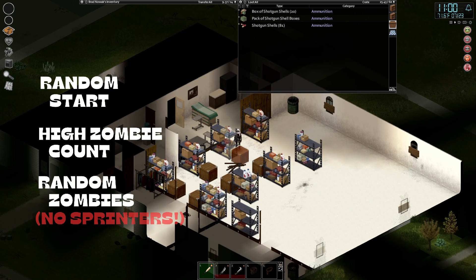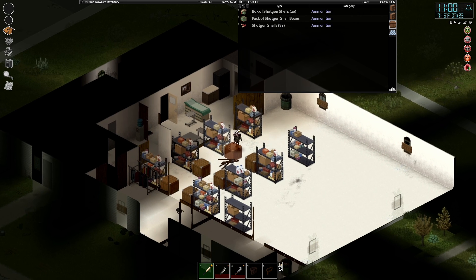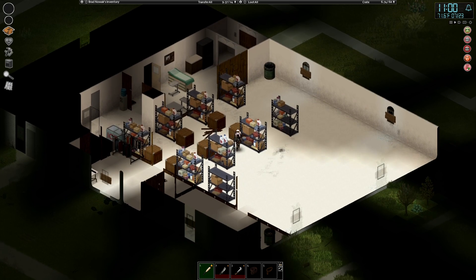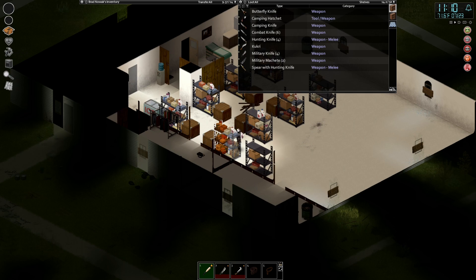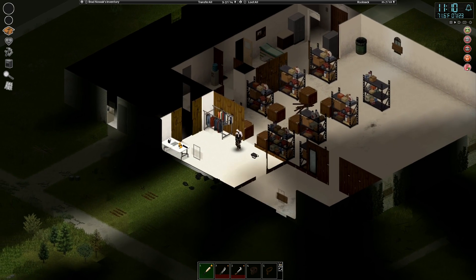Brad has gone about halfway through sorting out this huge arsenal of guns and ammo. Look at the amount of shotgun shells. He's started to sort it out into types — pistols, shotguns, blunt weapons, and bladed weapons. It's a massive amount of gear, just goes to show the success Brad has had.